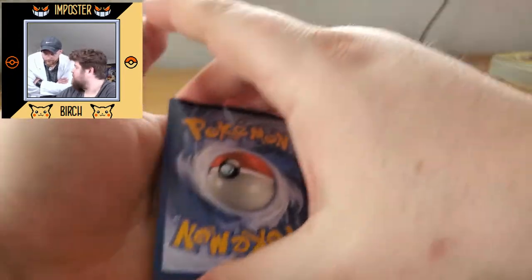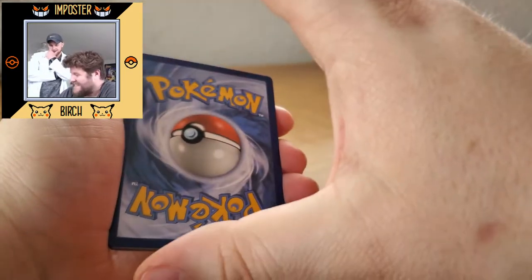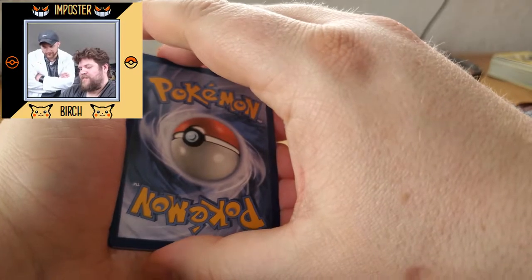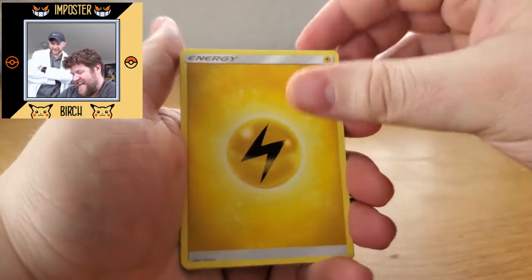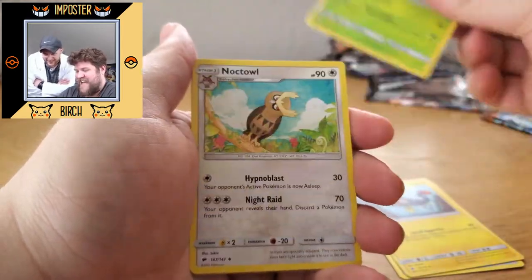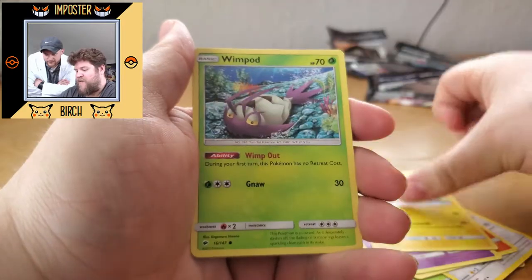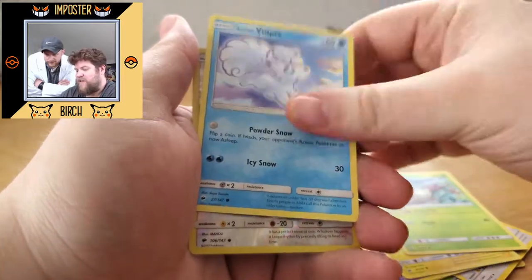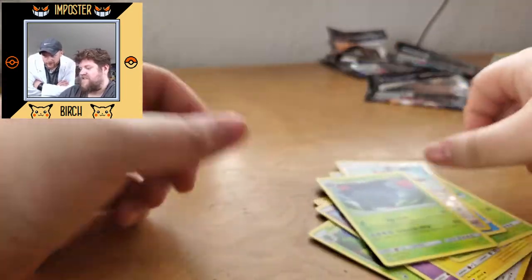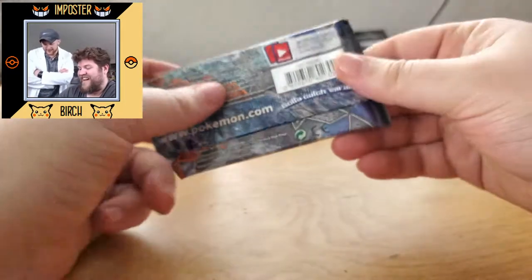We got Fire Energy. Simisage, Noctowl, Pansear, Croagunk, Togedomaru, Wimpod, Alolan Vulpix, Hoothoot Reverse, and a regular rare Tangrowth. I think our luck got used up — we blew our luck on the Lycanroc, it sucked it out of the rest of them.